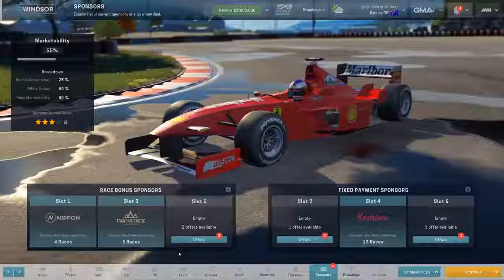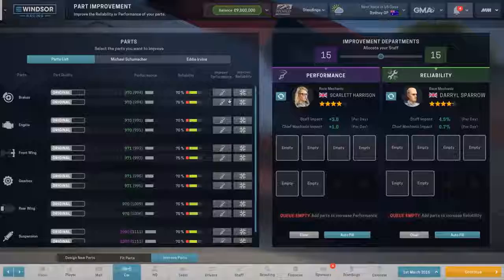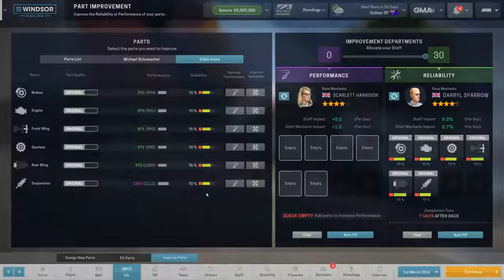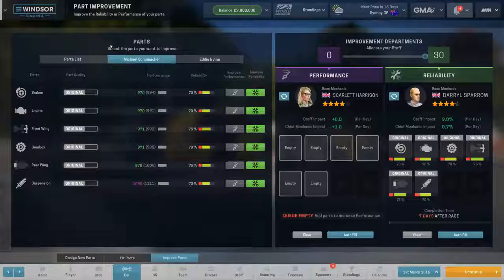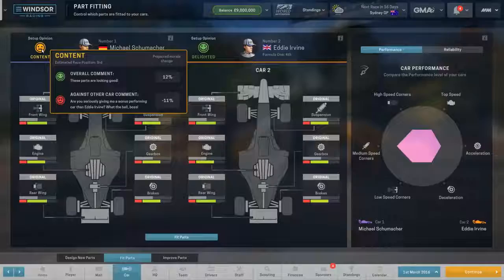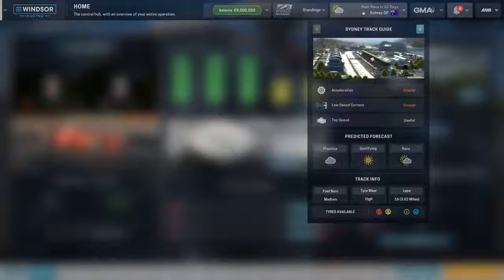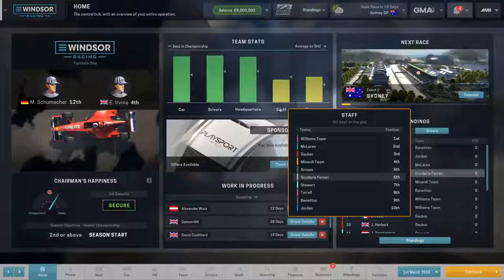We've got Eddie Irvine and Luca Badoer as reserve. HQ-wise, pretty decent with the factory. We do have a forecasting centre at level 2, so we should be able to see pretty far ahead. The cars are actually even here — it's not often you see that in Motorsport Manager. Schumacher is not happy that he has the same rated car as Eddie Irvine. We've got Sydney coming up first — it looks like it's going to be a totally wet race, almost monsoon conditions. We'll skip ahead just before we get to Sydney and then get into the race.